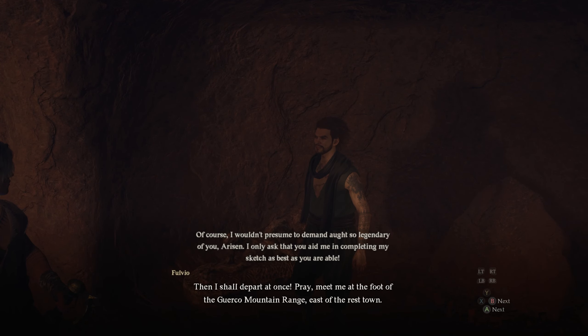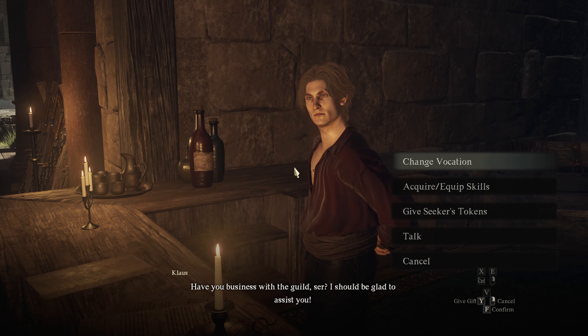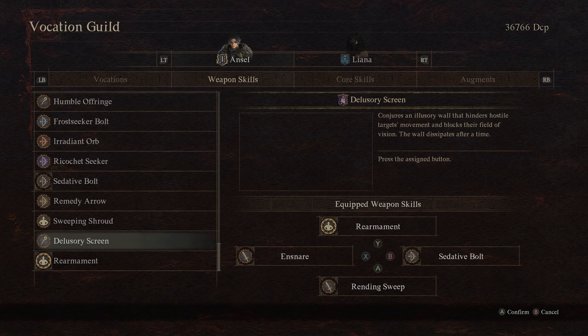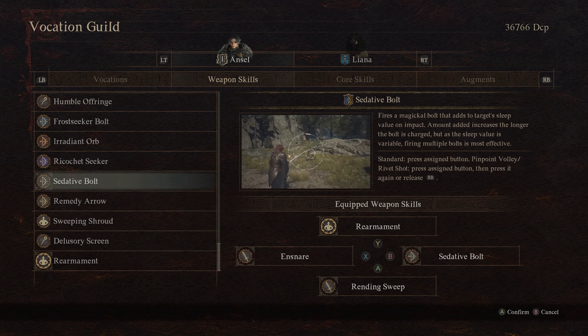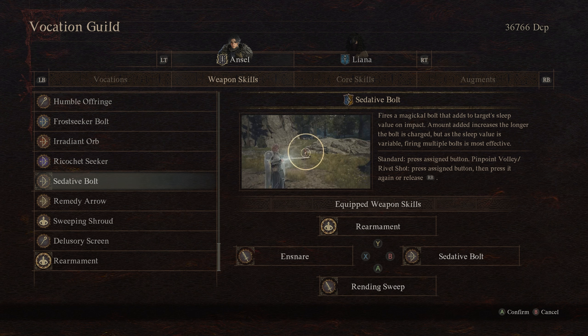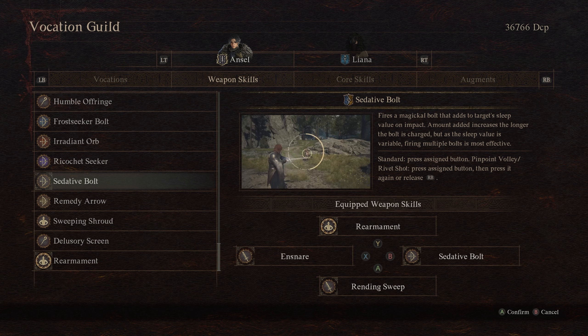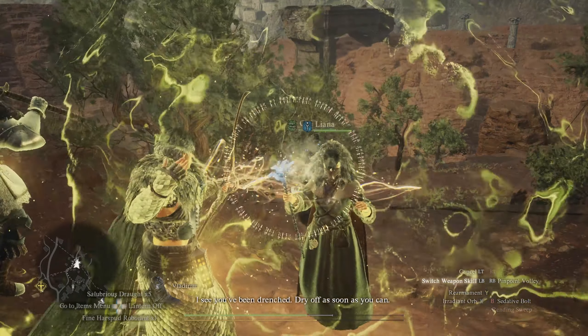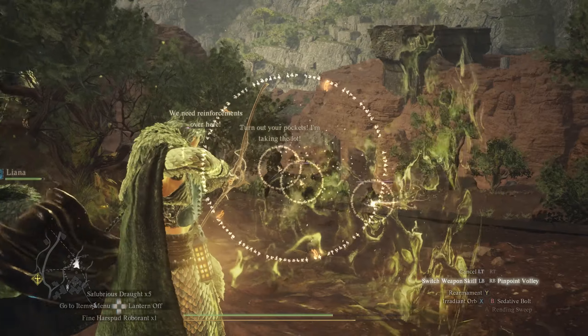Fulvio is going to ask you to meet him at a place that he picked out for his sketch, but before you go there, I would highly recommend changing your vocation to either Magic Archer or Warfarer. If you don't have these classes unlocked yet, I've got a guide in the description to help you do that. The reason we're switching is so that we can get access to the Magic Archer's Sedative Bolt weapon skill. If you don't see this available, you'll have to rank up Magic Archer at least once, which can be done by using a Magic Archer weapon on Warfarer or by just using the class itself.